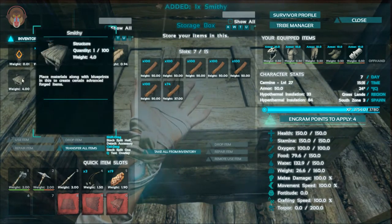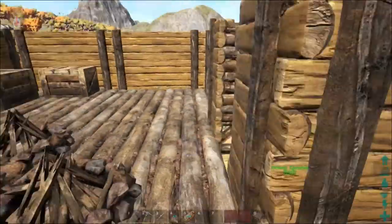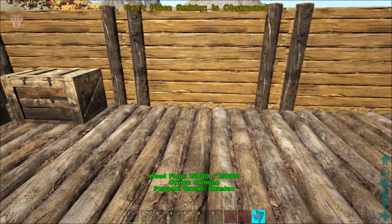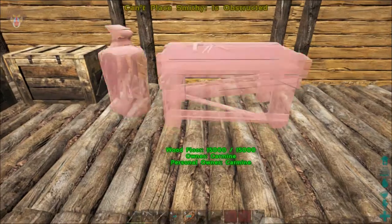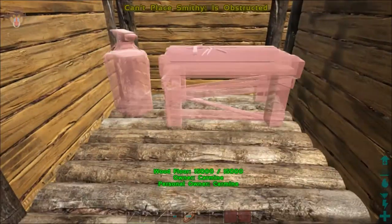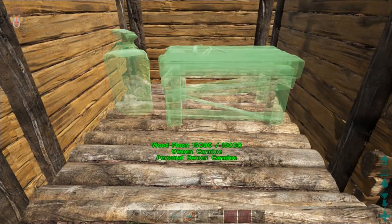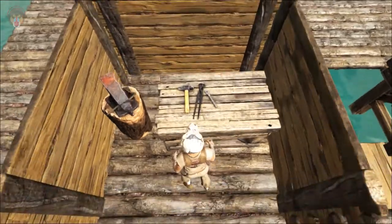That was quick. I really thought we were going to need something else, something more. The frames are all gone. Can we place it over here somewhere? It could fit in here - this is so cool! There we go. Awesome. Now we have created a smithy.